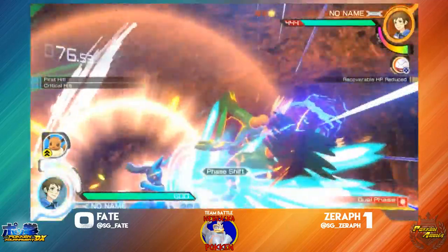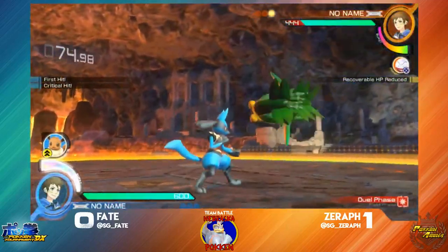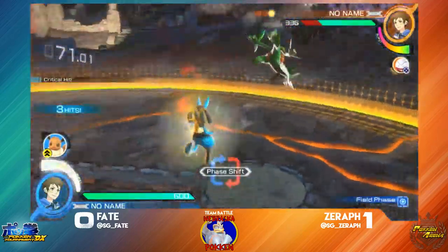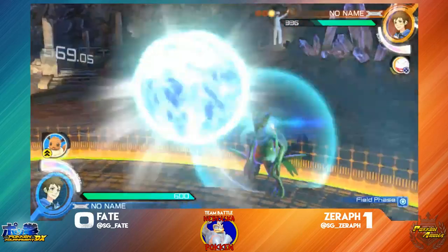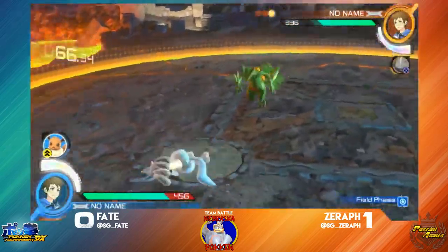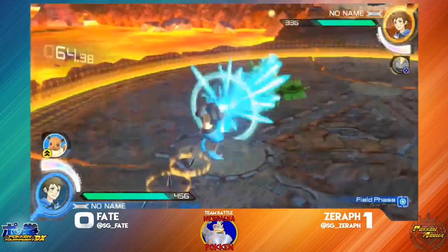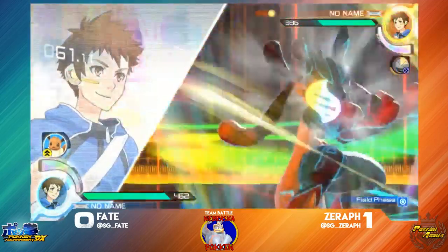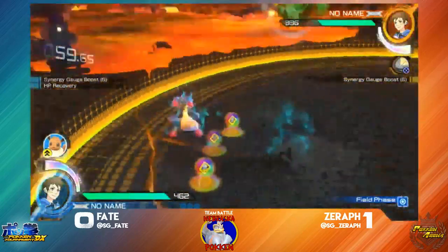So Fate going with his main here — Vicario. Zorath with his pre-DX main, Sceptile. I imagine this is the most practiced matchup. The Electro does activate. Bolt Seed is going to work out. Able to get the Synergy activation before the Leaf Blade.